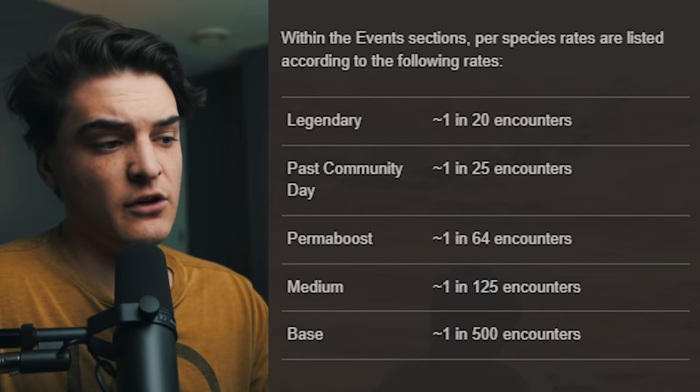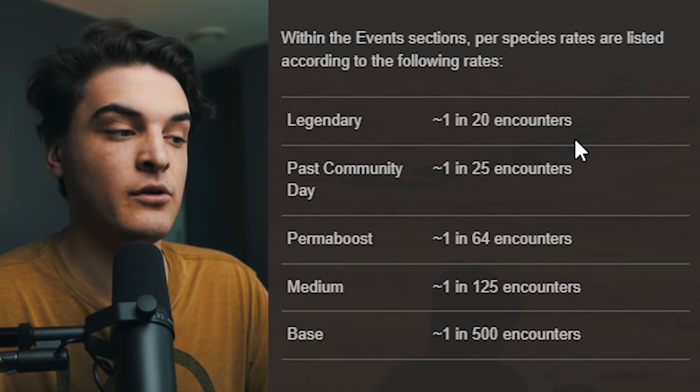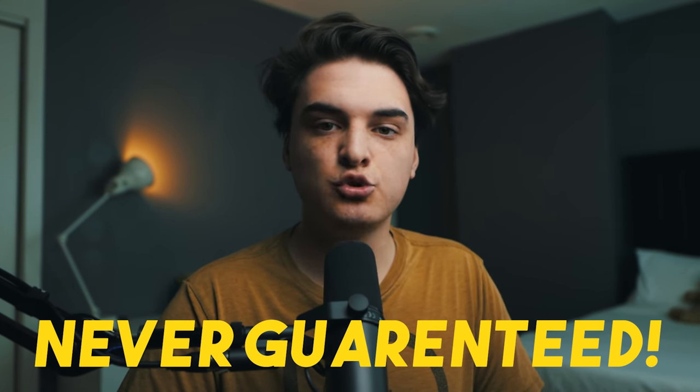This is very important because once you know the shiny rate of a Pokémon, you know the best way to encounter it and whether a method is too expensive for you. Now, when I say a shiny rate of one in 20 — or any rate — I'm not saying you do 20 encounters and you're guaranteed a shiny. How RNG works in any game is it's based on luck per encounter. Think of a dice with 20 different sides: every time you get an encounter, you roll that dice and hope it lands on the shiny side. You could theoretically roll that dice a billion times and never land on the shiny. You're never guaranteed a shiny after a certain number of encounters — you just have a chance every single encounter.